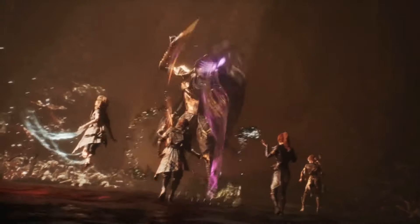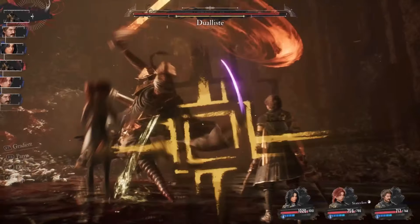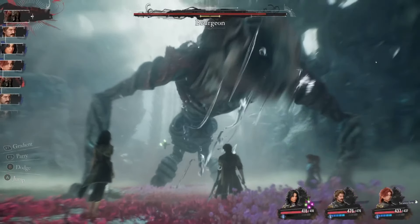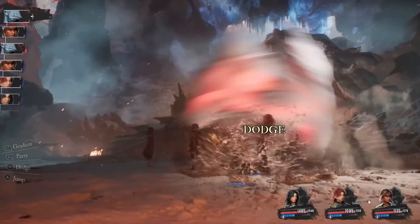Let's look at the screens during enemy turns to analyze how defensive actions work. On the bottom left you have a number of options: gradient, parry, dodge, and jump. I suspect these are reaction commands to be used during certain attacks and have counter damage properties. Maiel, for example, seems to strike for 2,000 damage when she does her jump. Here we see Gustav parry an attack from a mass of enemies — no damage is shown, but he gets a charge back after a successful parry. We also see Seal dodging a large sweeping attack, though it cuts away too soon to see the reward for doing that.